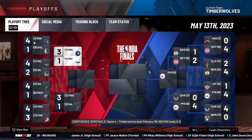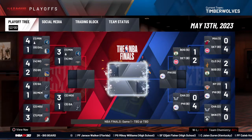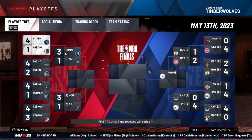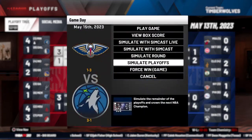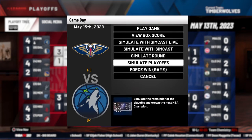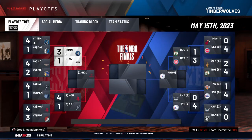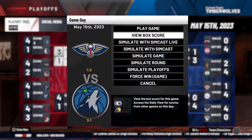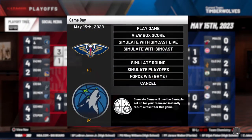So a quick — I mean hopefully 2K fixes this — but the only way I can see to do it is: for example, I'm playing this game, clearly you don't see Simulate Game anywhere. So you click on Play Game, once that loads quickly back out, and then it'll be shown right here — Simulate Game.